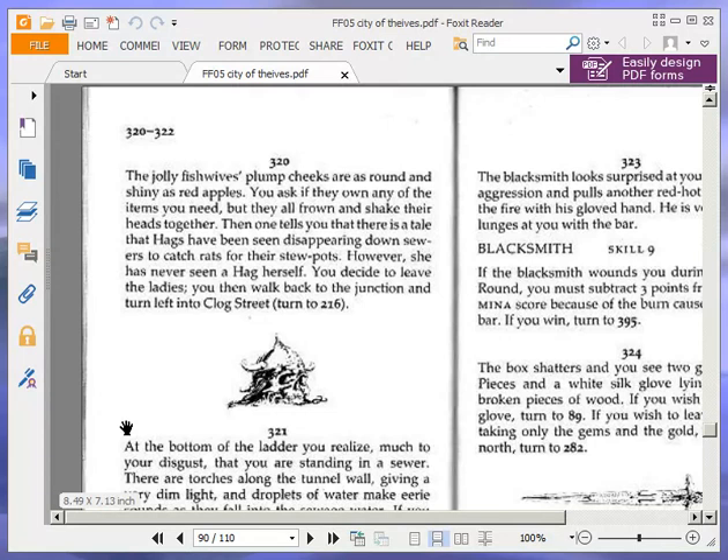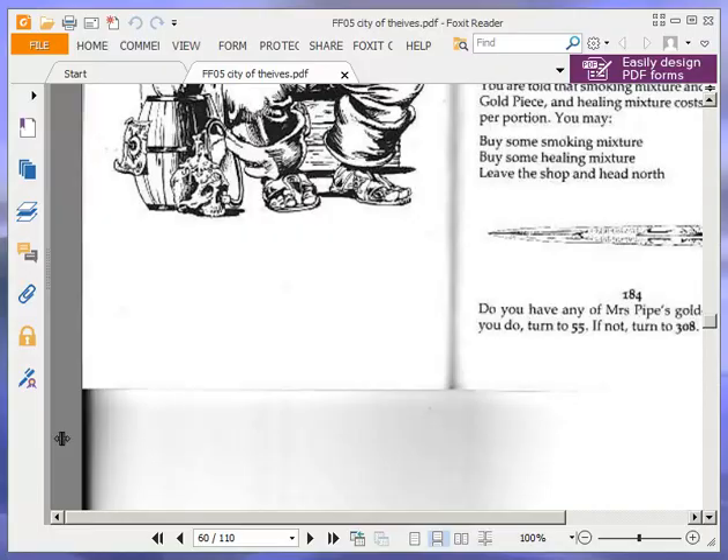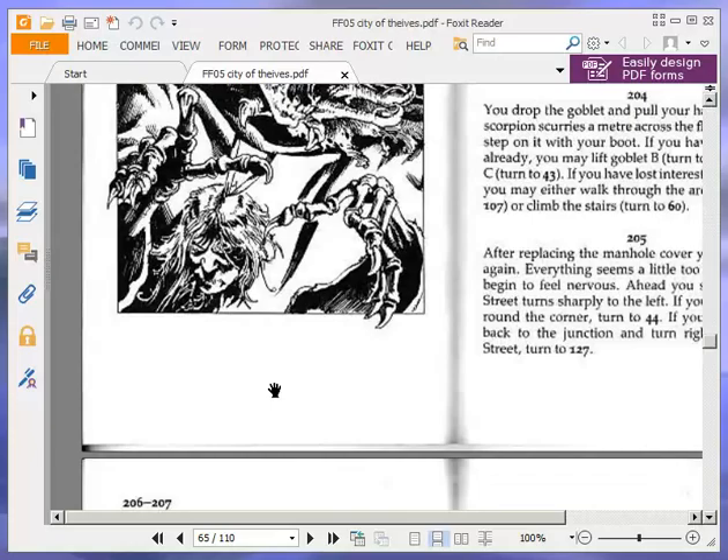The jolly fishwife's plump cheeks are as round and shiny as red apples. You ask if they own any of the items you need, but they all frown and shake their heads together. Then one tells you that there is a tale that hags have been disappearing down sewers to catch rats for their stewpots. However, she has never seen a hag herself. You then walk back to the junction and turn left into Clog Street. Turn to 216. We're going to write down that hags have been going down the sewers — that's important information.